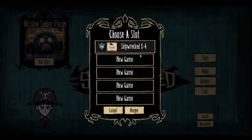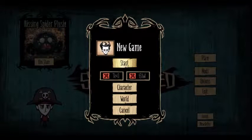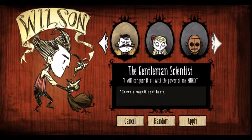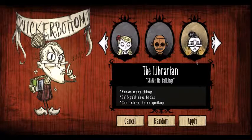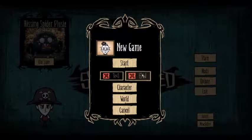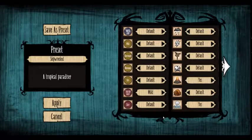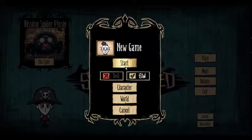So we're gonna do a new game. As you saw, I have a thing for Wickerbottom. I love her - she's a great character. I think if we start with her, we don't have to worry about all the little things and can just get straight in and really experience this game. So I'm gonna start with Wickerbottom. For the world settings, we're just gonna do all the defaults and get into it.